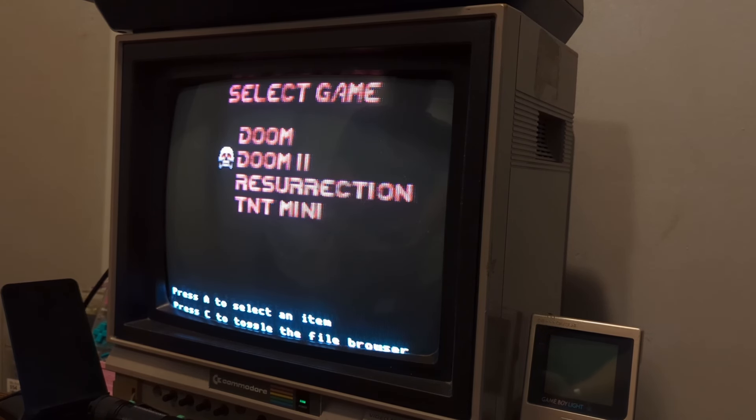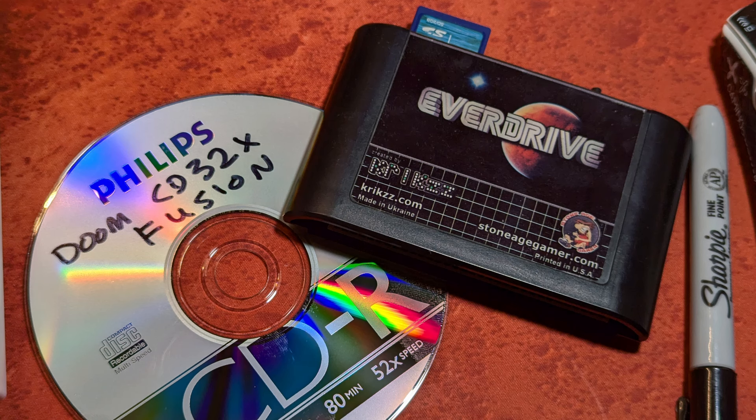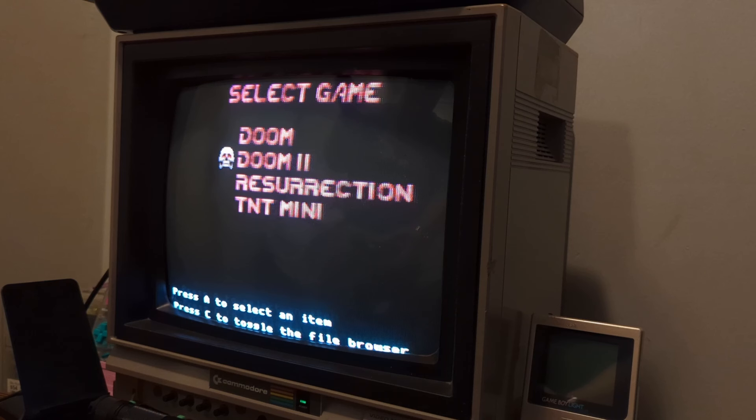Doom 2 is in here, and it's based on the real PC WAD files. I had to get my Doom and Doom 2 WAD files, patch those in, make a 32X ROM file, and make an ISO CD file that I could burn onto a CD. We've got my EverDrive in the 32X and the CD in the Sega CD.